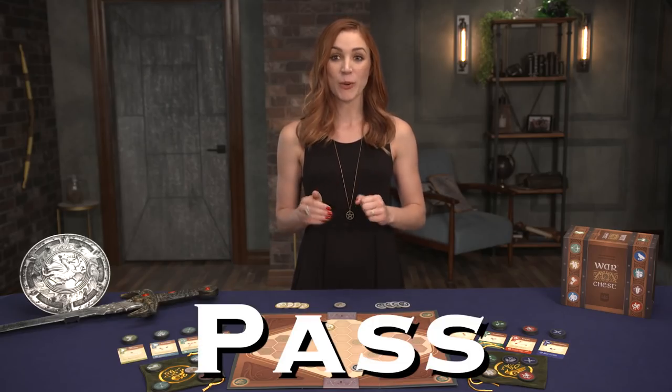Finally, pass allows you to pass. It's not used often, but it's there if you need it. One note: because the royal coin doesn't have a matching unit on the board, it can only be used for the discard face-down actions. This means you're going to use it a whole bunch to recruit and steal that initiative marker.